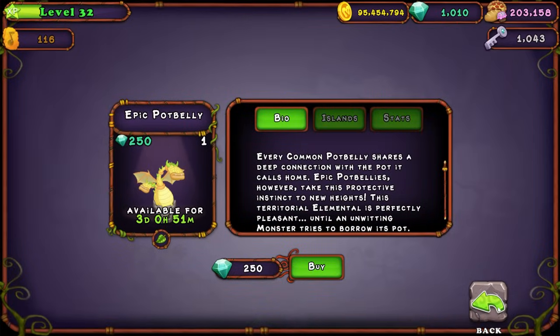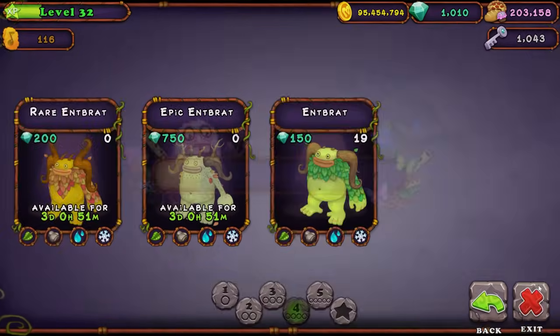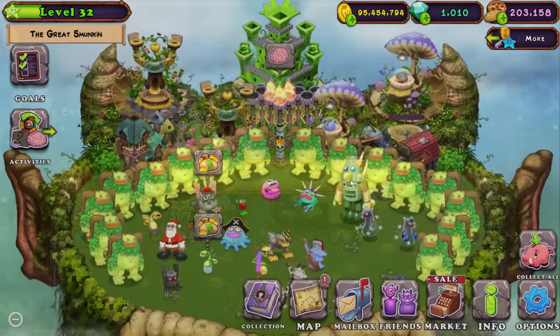Those four include Epic Potbelly, Epic Octopus, Epic Furcorn, and Epic Entbrat. The last two are not currently available, but we'll get them eventually.